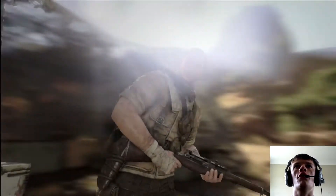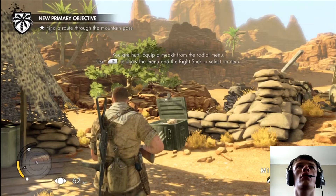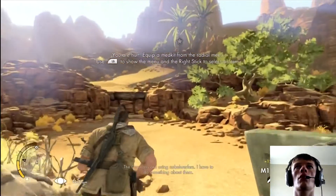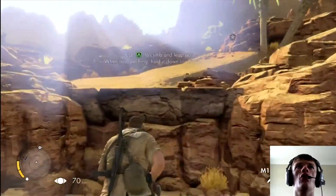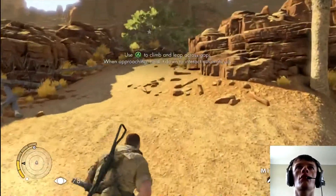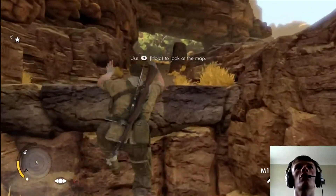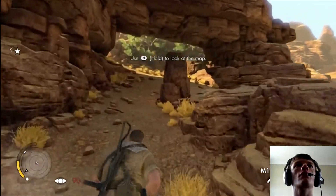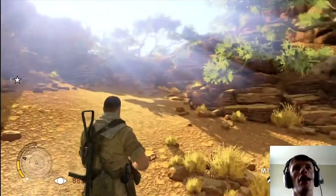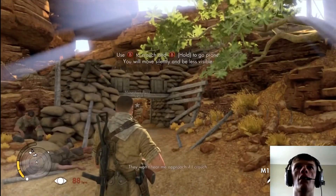So we have now got to find a route through the mountain pass. Use IE to climb and leap across the gaps approaching it, or you can hold it down, which is what I'm going to do now. The Nebbelwerfers — they're the German rocket launchers — they won't hear me approach if I crouch. Use B to crouch.